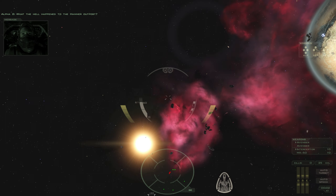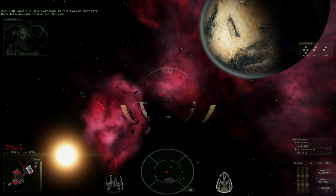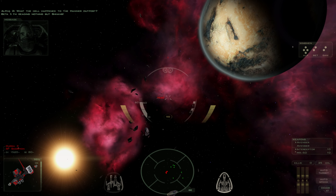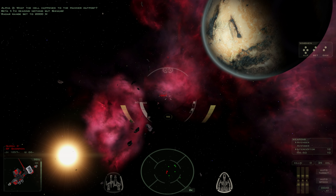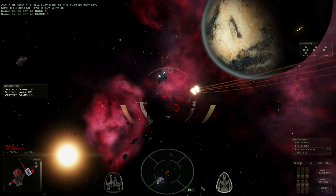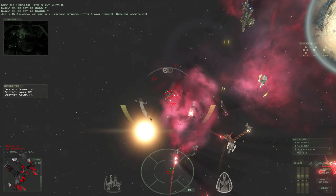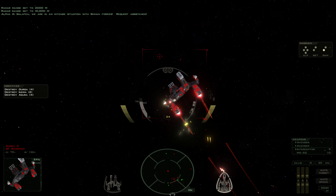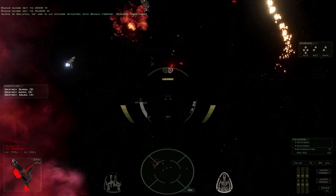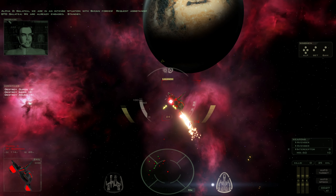Commit! What the hell happened to the Hammer Outpost? I'm reading nothing but Shivans. Shivans. Great. Galate, we are in an intense situation with Shivan forces — request assistance. We're already engaged. Standby.